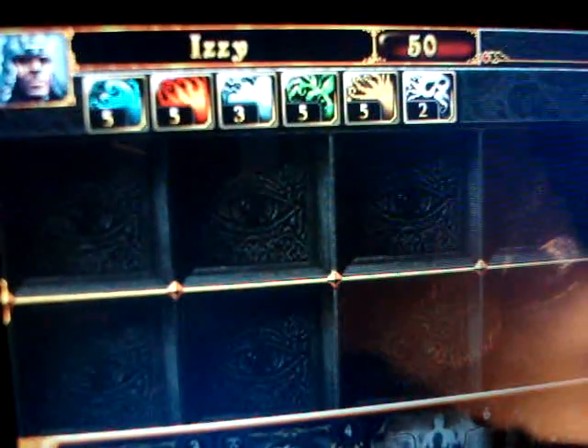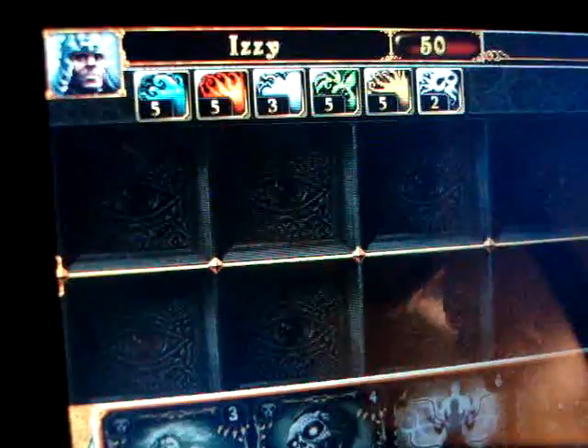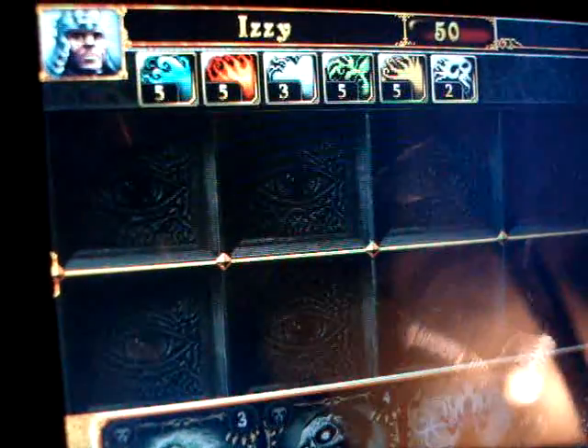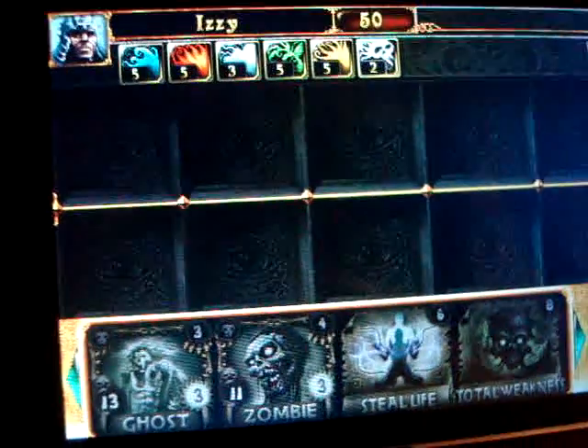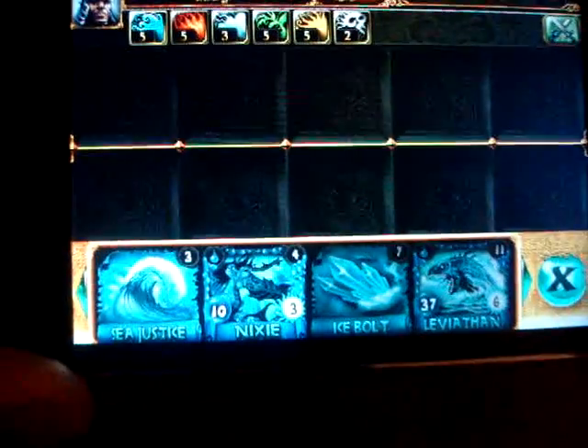These little numbers you see on the elements are the mana — we just refer to it as mana. That's the energy, the currency you use to play the spells. For instance, I have five points on water, so that means I can cast anything that costs five or less.